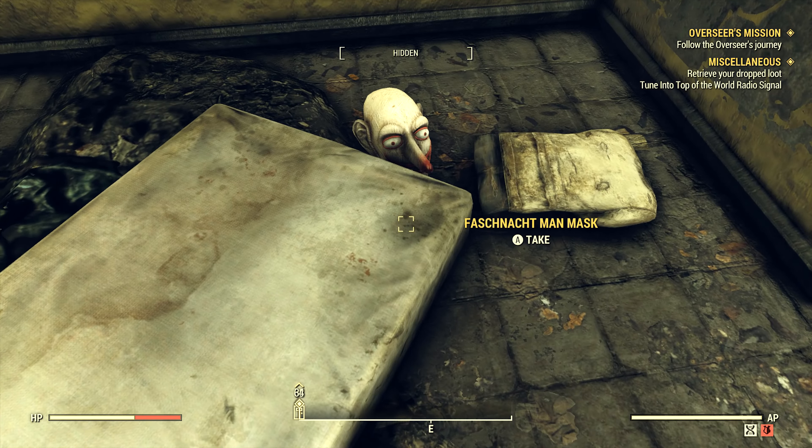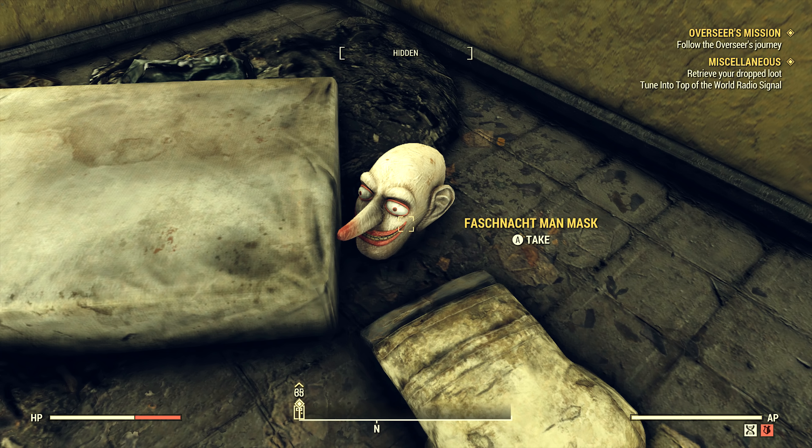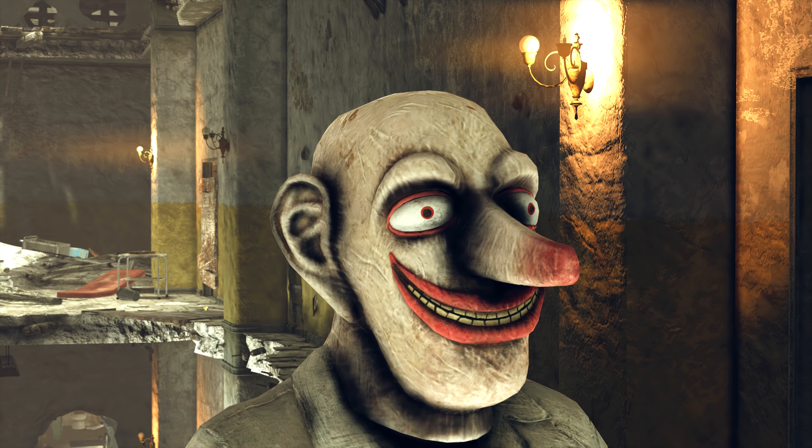Once at the top of the stairs, head straight ahead through the double doors, turn right, and this second door on the left — we want to walk into that room where we can see the creepy eyes of the mask peeking over the mattress on the floor. And here it is — the Fasnacht Man Mask. There's also a straitjacket next to it if you want to look really creepy.